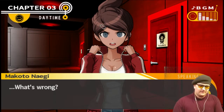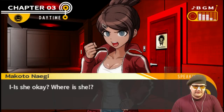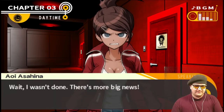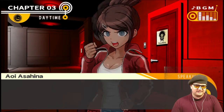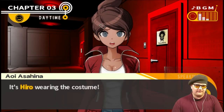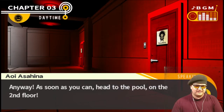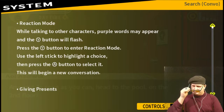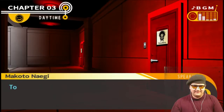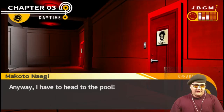Makoto, big news! We found Kyoko. Is she okay? Where is she? Wait, I wasn't done — there's more big news. Robo Justice showed up too. It's Hero wearing the costume. Anyway, as soon as you can, head to the pool on the second floor. Wait a minute — why would Hero have two of those costumes? Well, that's odd. It's clearly a trap. To think Kyoko and Hero would turn out at the same time. Anyway, I have to head to the pool.